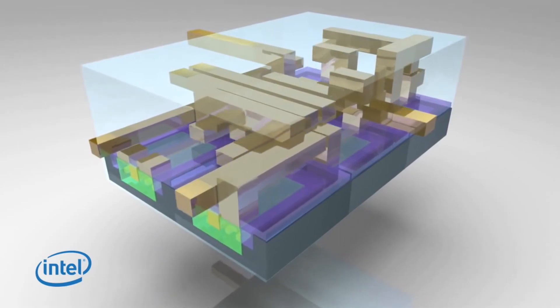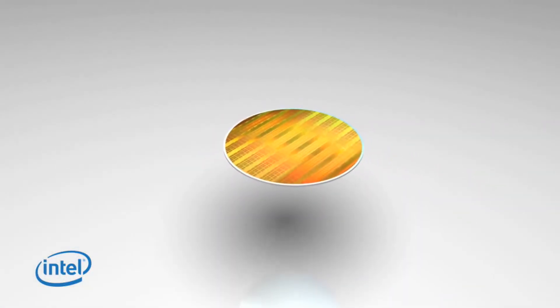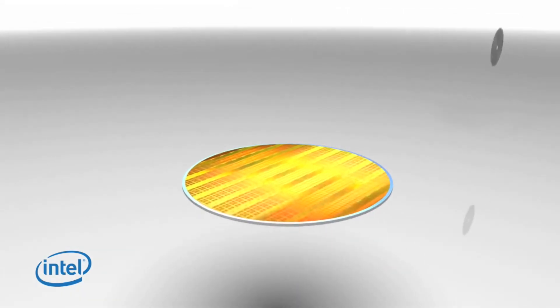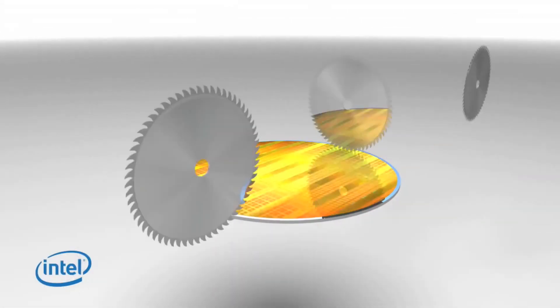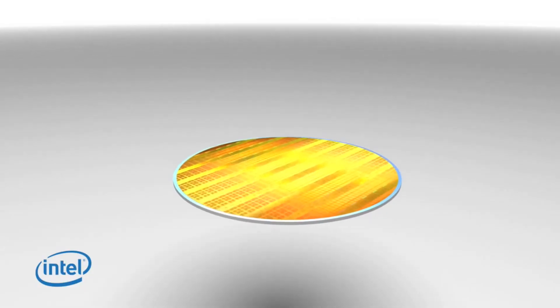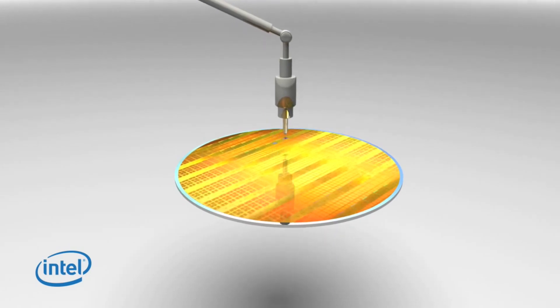What's in a gaming processor? A lot, actually. With the consoles moving more towards a GPU-centered design, and the new Pascal and Polaris cards taking up a lot — though justifiably so — of headline space, the processor, the heart of any console or PC gaming rig, or graphing calculator for that matter, isn't quite getting the attention it deserves.